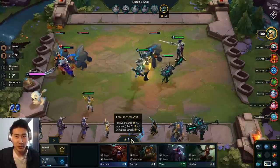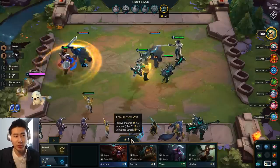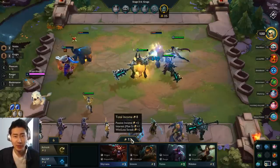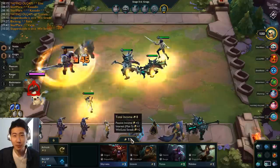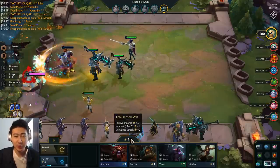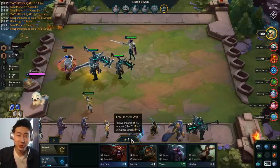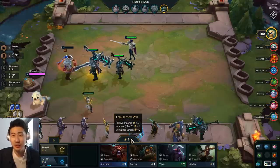You really need to be aware of how you spend your gold and think carefully — that's one of the trickiest parts of this game in the beginning. It's like managing money: if someone just gave you money, you'd most likely just spend all of it. That's usually the first reaction people have because they don't know what to do.